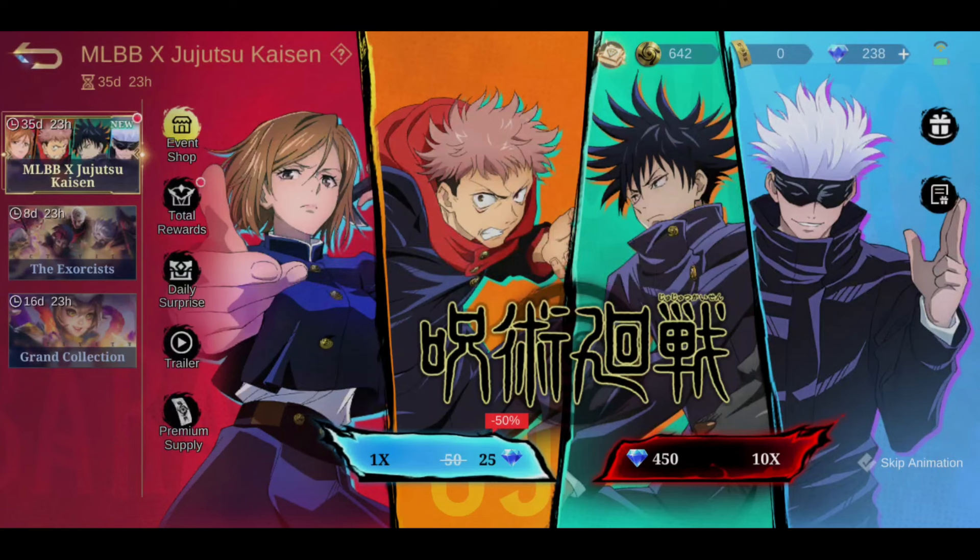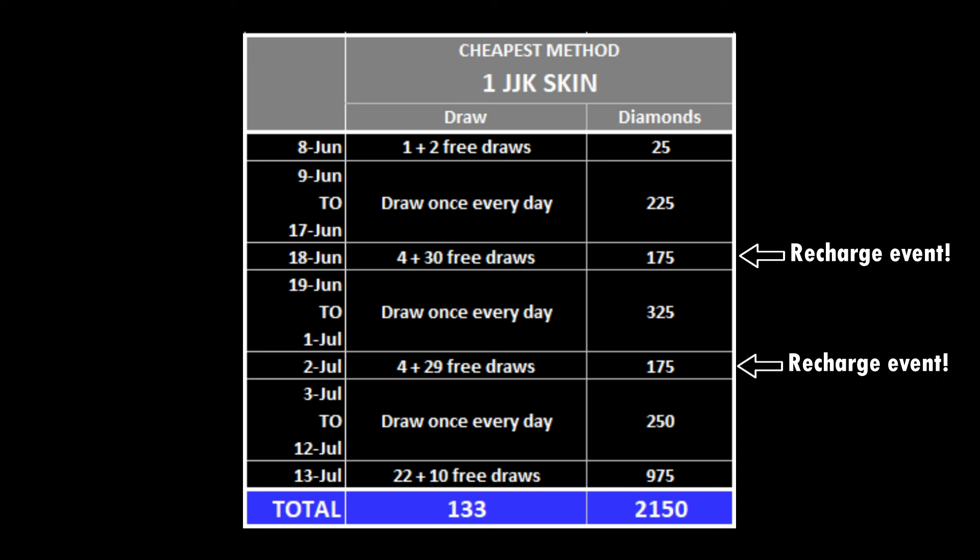Now let's look at how many diamonds we need to get a Jujutsu Kaisen skin. The cheapest method is to draw once every day for 35 days and get all the free tokens from the premium supply event. On the last day of the event, draw 22 times to reach the target of 133 draws. On the first premium supply event, you can get one additional free draw after 20 draws. Using this method, you will need to spend around 2,150 diamonds to get a Jujutsu Kaisen skin.